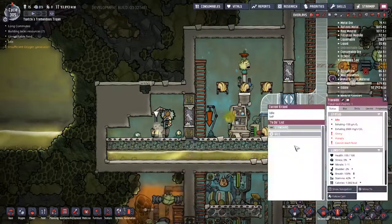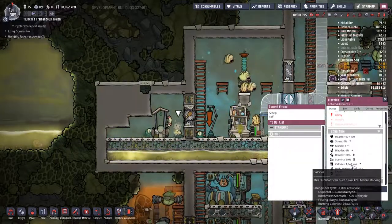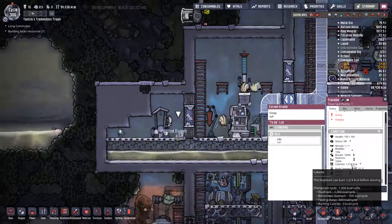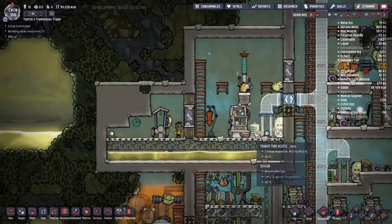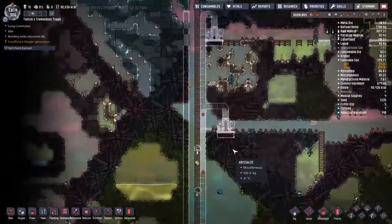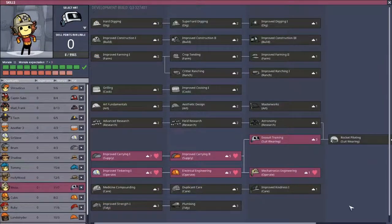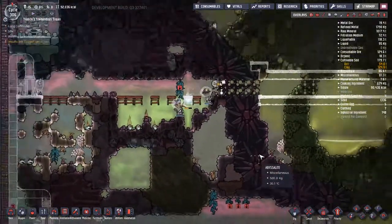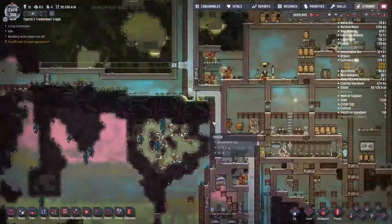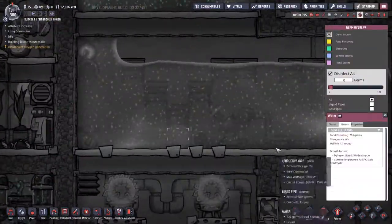Coming back to check on Trevaldo again at the end of cycle 305 — he is covered in germs, which wasn't really something I thought about. It was a little silly of me — he is a duplicate who produces bacteria, and that bacteria is going to be a little bit of a problem. But that's fine, we're just going to have to deal with this experiment as it happens. I've got a feeling I'm going to end up just pouring a whole bunch of chlorine in there at some point — we'll disinfect that room and try that again. It is a separate room, so maybe that is something we can do.